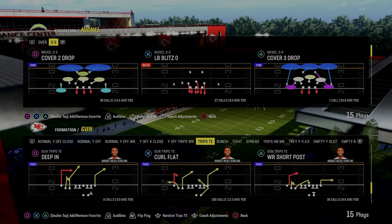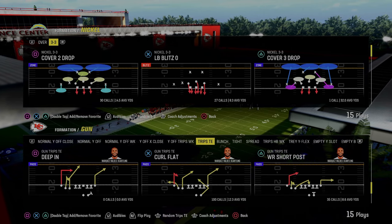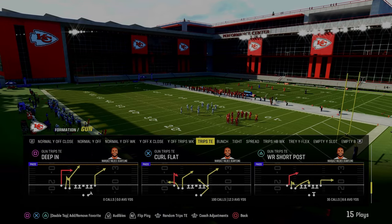In today's video, I'm going to be showing you how to run the wide receiver short post play out of the gun trips tied in formation in the Buffalo Bills offensive playbook.